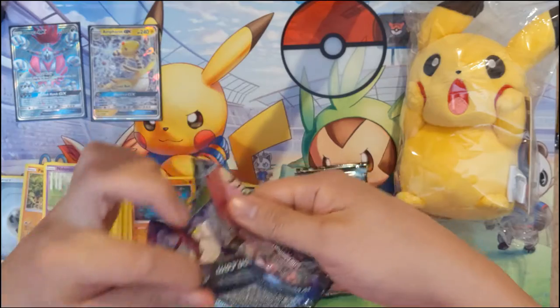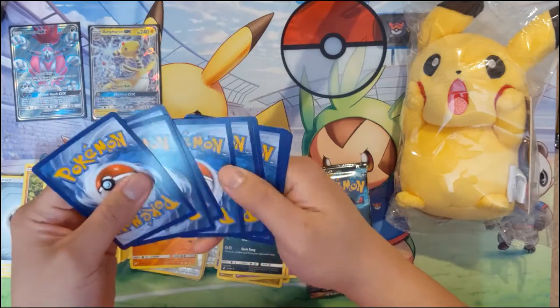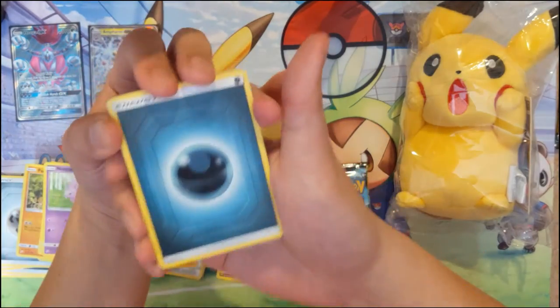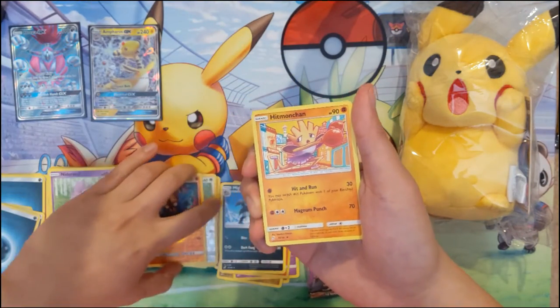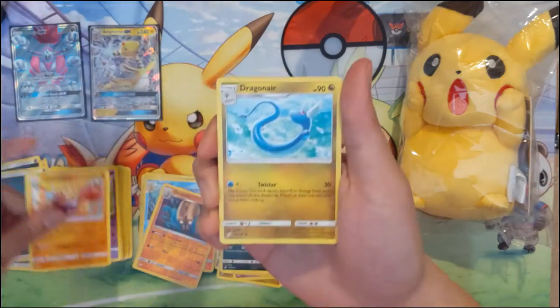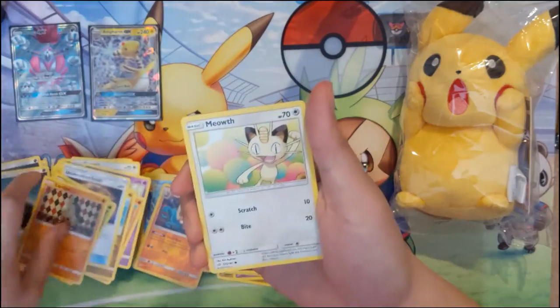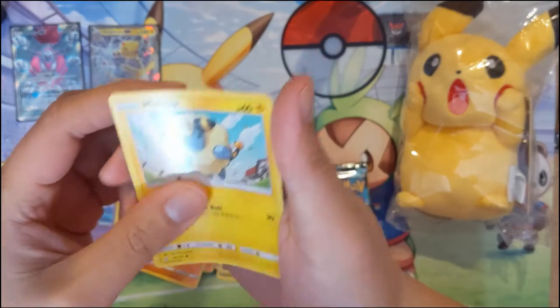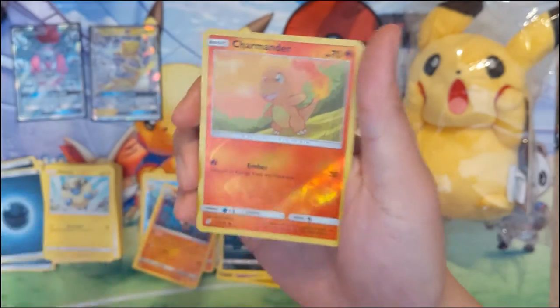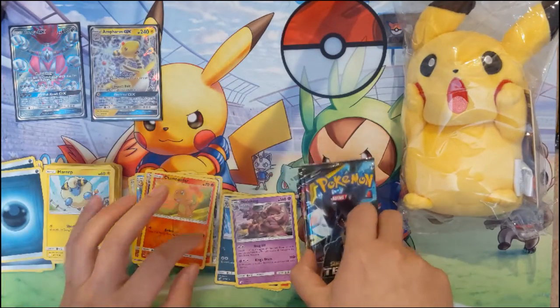No tag team cards — what is up with that? All right, this one's it guys, this is going to be the Wailord Magikarp and it's going to be a good one. Dragonair, unidentified fossil, Exeggcute, Larvitar, Meowth, Nidoran, Mareep, cute Charmander — that's a good sign. We got the Nidoking and the Nidoqueen.